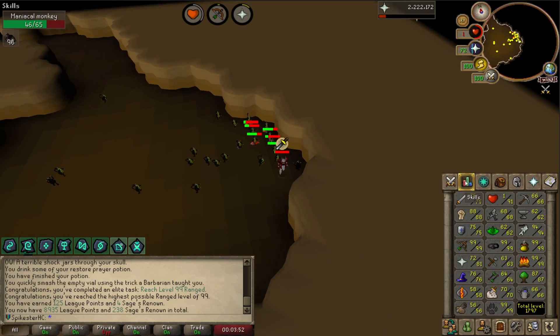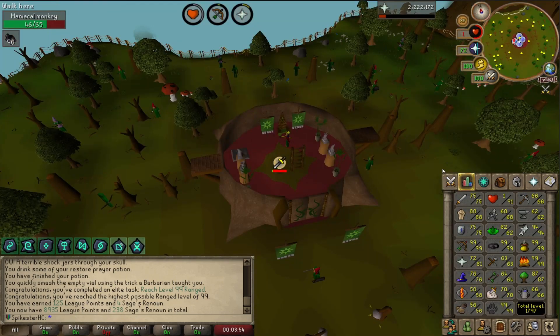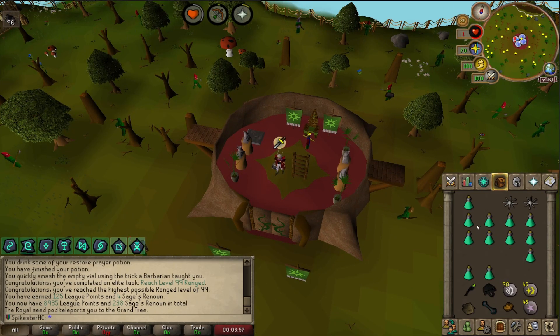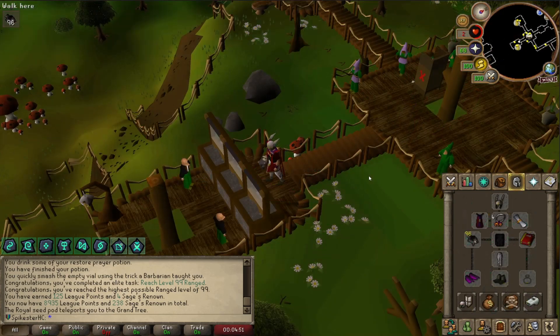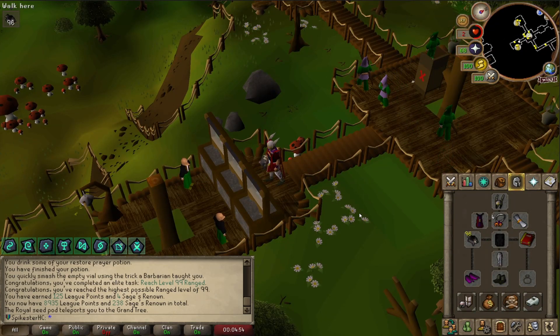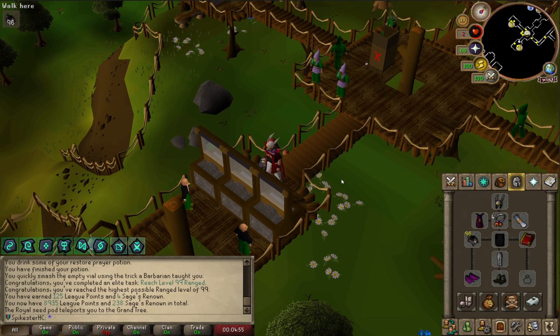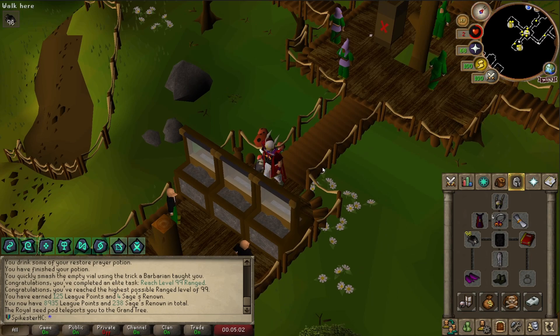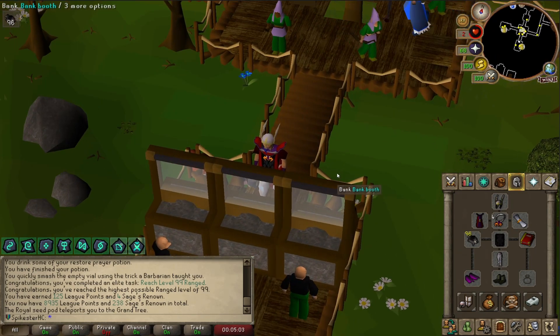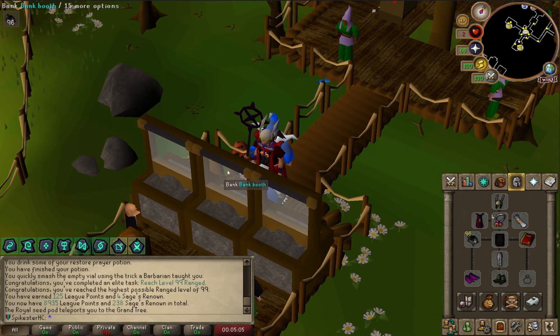I also got a lot of Prayer XP — I'm 81 Prayer. I'm 91 Hitpoints. I got a lot of Prayer Potions as well. I have 96 Chins left, so it worked out — just enough to get 99 Ranged. I got 45 combat fragments and 8 miscellaneous fragments; they stopped after a while because I'd gotten everything to level 3. If you want to level up your combat fragments, go here.